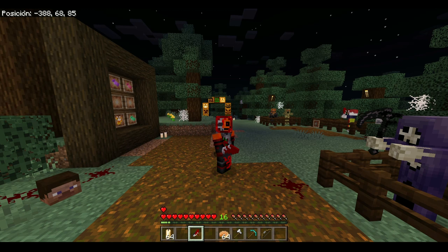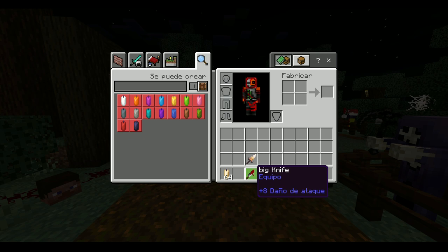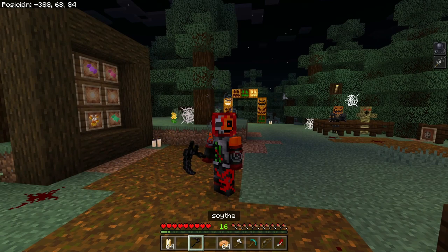The next weapon is the big knife, which gives you one extra heart of health. It also gives regeneration, but one heart is one heart. The big knife deals 8 damage, which compared to the corn candy sword that only deals 6 damage, is a good difference.